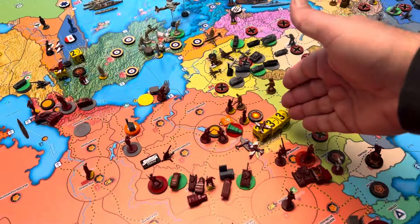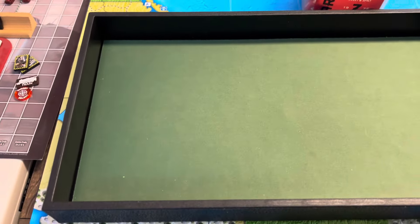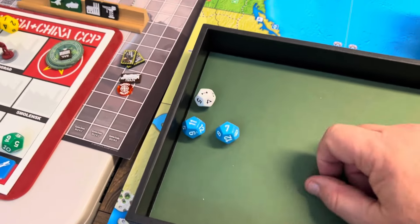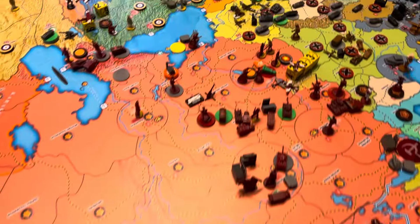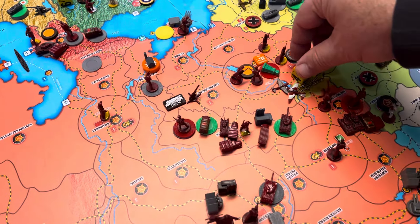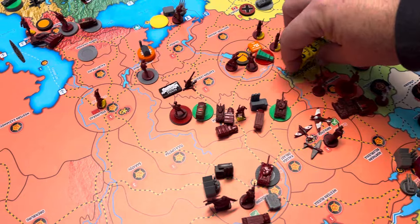Next combat here: we've got two fighters on attack. I'll probably just roll that first before I roll the militia — we just need one hit. There's one hit. Defending is an Italian infantry at a four, and they fail, so that will be it. Italian infantry goes away. We're going to land our planes back here in Smolensk — the two fighters and the tactical.